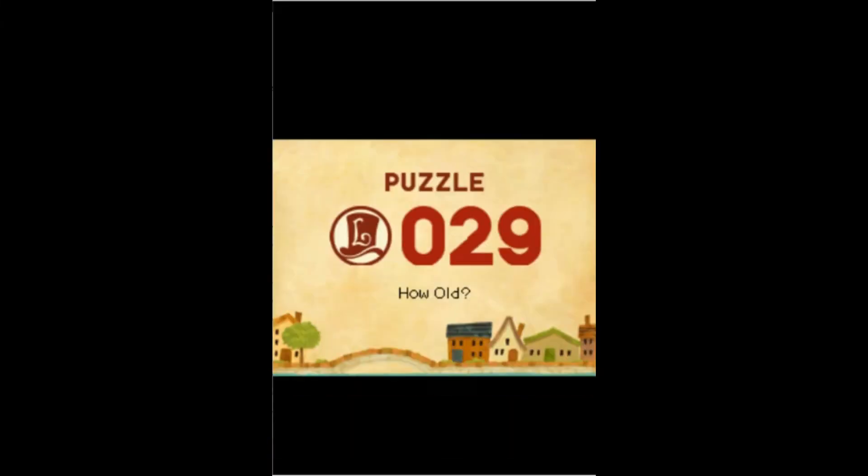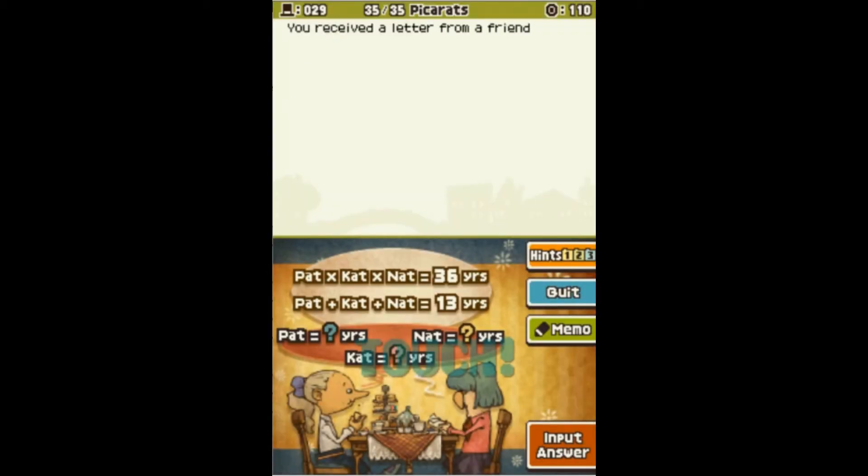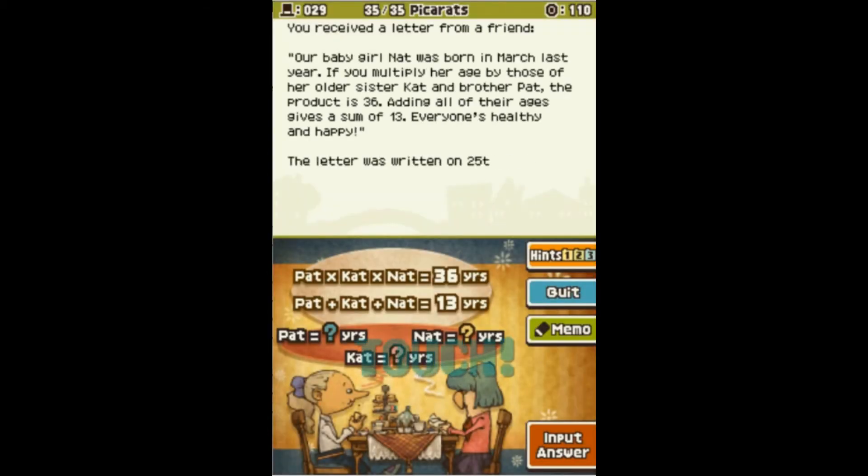Okay. Interesting to know. How old is the name of this puzzle? You've received a letter from a friend. Our baby girl Nat was born in March last year. If you multiply her age by those of her older sister Kat and brother Pat, the product is 36. Adding all of their ages gives a sum of 13. Everyone's healthy and happy. The letter was written on the 25th of April. What are the ages of the three children she was writing about?